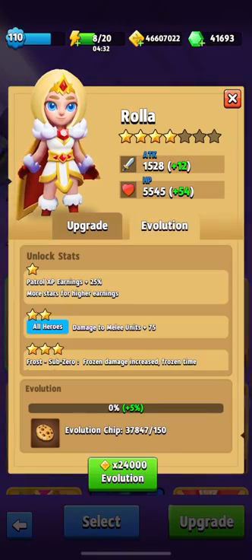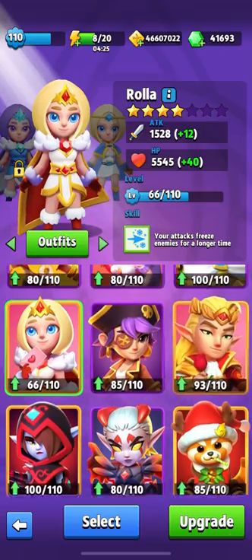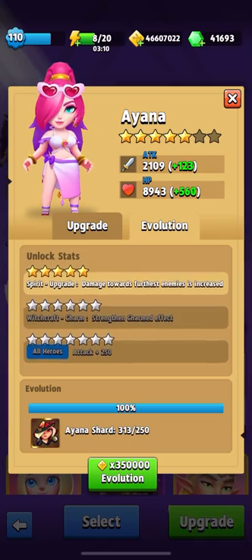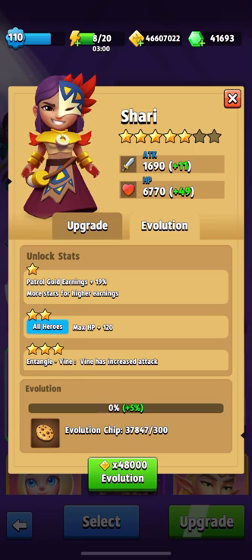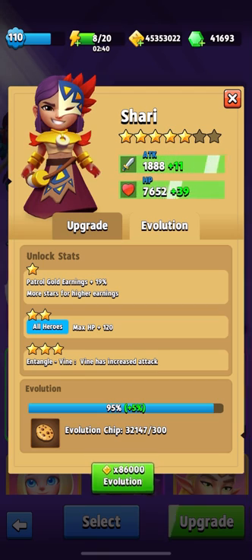I still can't raise Roller to higher stars — this hero is moving slowly. And while I could raise Ayana to six stars, I don't think it's worth it for now since this hero isn't very playable when I have others. As for Sherry, she definitely needs to be upgraded — she will also give petrol income — but I don't like playing her. So we'll stop here; you can see all other heroes and what stars they're at, but I can't raise them higher.